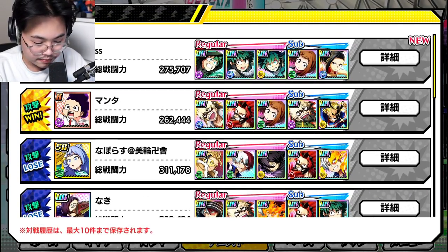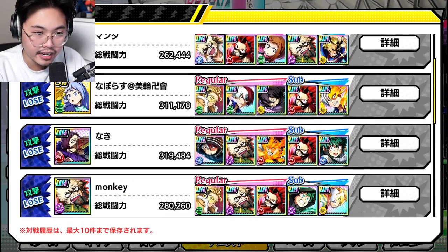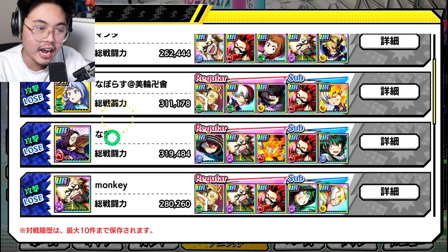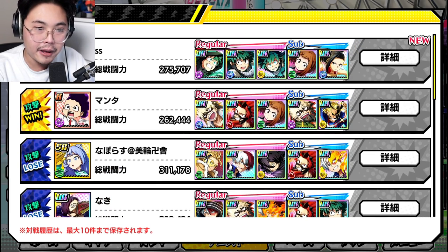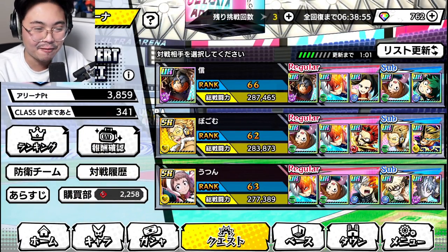I have three losses here. I think this is mostly CPUs. I would never verse these 300,000 powers — I don't verse over my power level threshold. But here I won against a 275,000 off screen and that's just like passive income. You know, we love passive income.